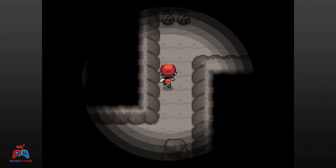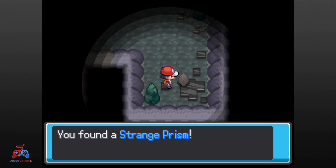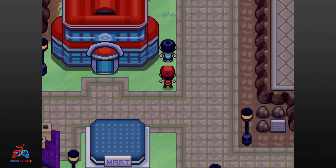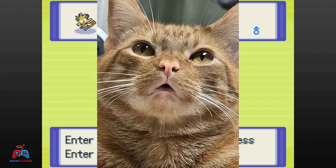Heading through Rock Tunnel there's a bunch of trainers to fight. Nothing of too much note in Rock Tunnel except I get another strange prism. I got out of Rock Tunnel without too much trouble and into Lavender Town. I kind of skip past Lavender Town for now and head west into Route 8 for the next encounter — a Meowth, who I nickname after my own cat, Miso.